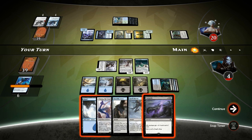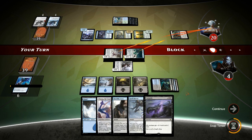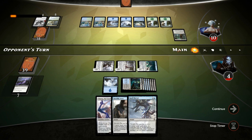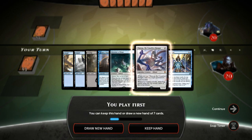We attack first, opponent likely just takes it, and now we get to reset the board at four life with Ulamog coming down soon and a lethal set of creatures on board. Unless our opponent top-decks Gaea's Revenge — doesn't look like it. Sweet, on to the next one!